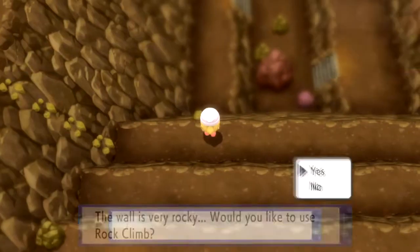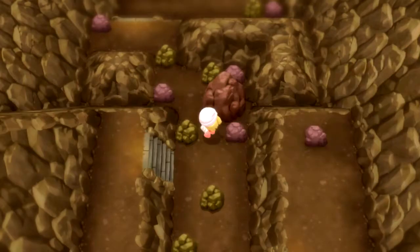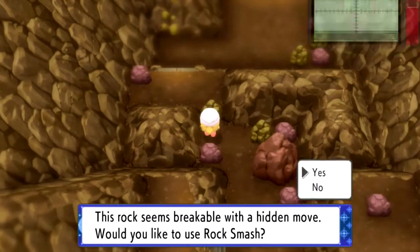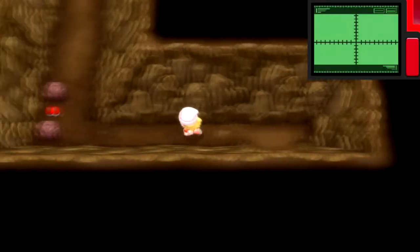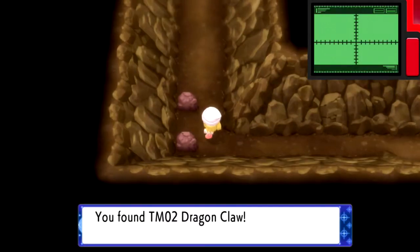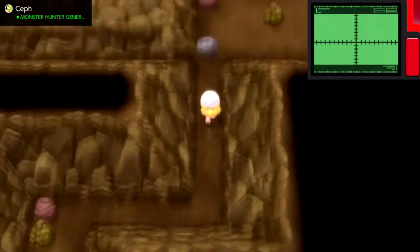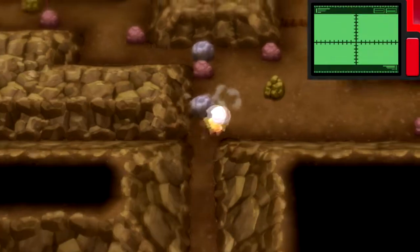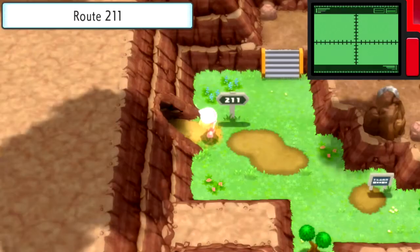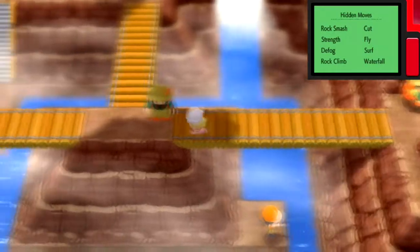Now here we are back in Mt. Coronet. There was one cave we couldn't explore because we didn't have Waterfall, but now that we have it we can get that item. And over here, we couldn't get inside this cave earlier because a Team Galactic member was blocking it the first time we were here. But this takes us to another part of Mt. Coronet, and if you go out and keep going to the right it'll take you back to Celestic Town.